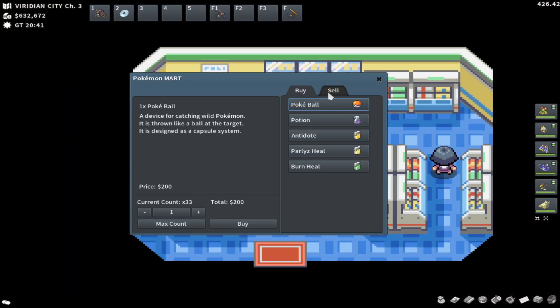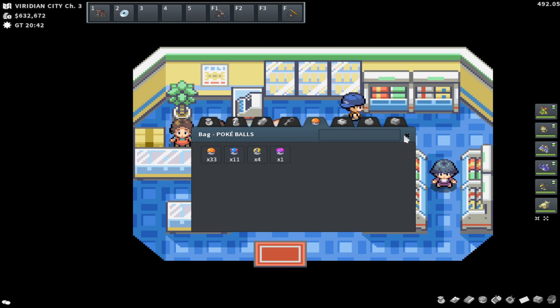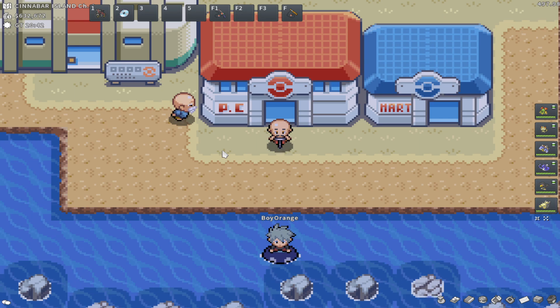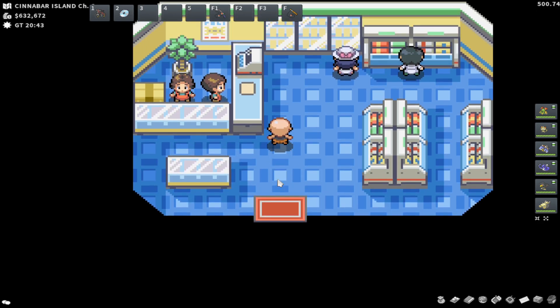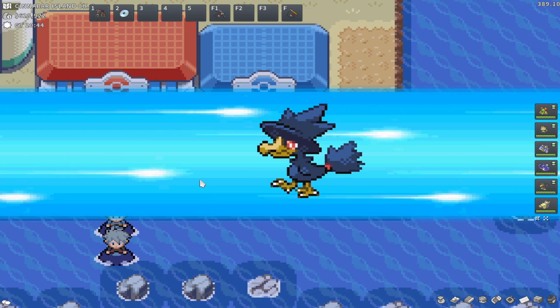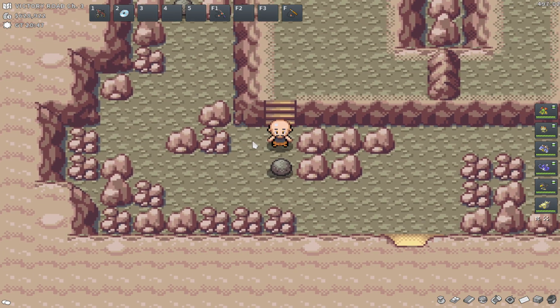I can take this time to go buy some Repels from the Mart, but this is a weak Mart — they don't even have Repels here. Let me head to a better Poké Mart. We'll just go to Cinnabar, head to the Cinnabar Poké Mart, buy some Super Repels. I'm going to get five — five Super Repels should be fine. I'll see you guys when I'm back at the spot I was at. Okay, we're back in the cave and we actually have to redo this rock strat. I'll pop a Repel and redo it.